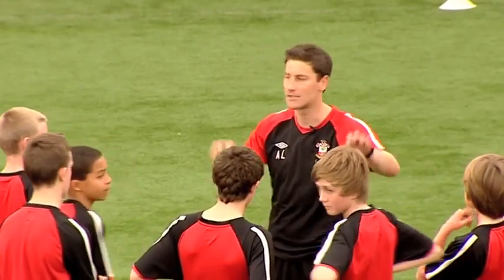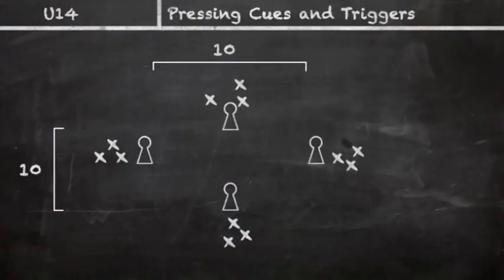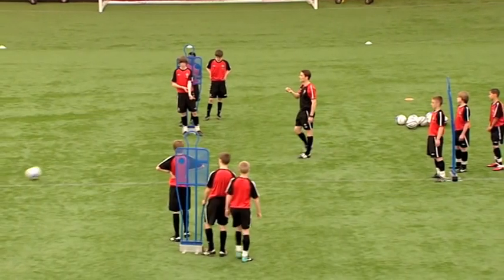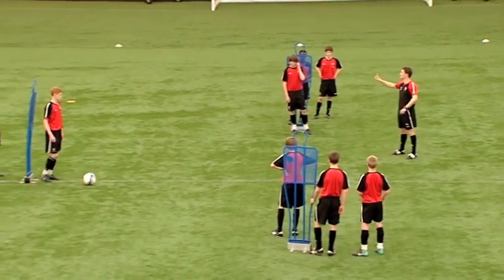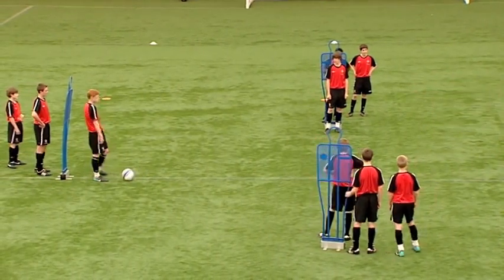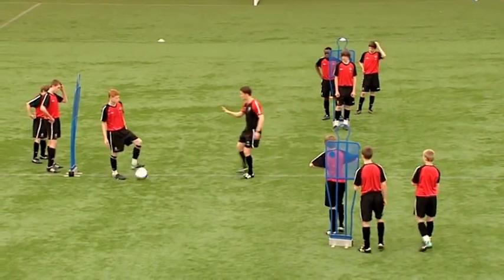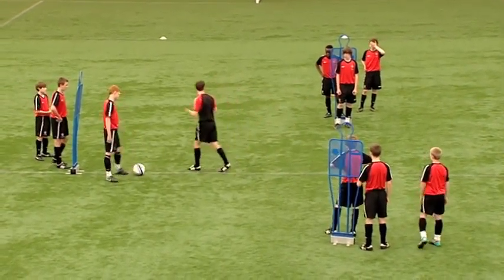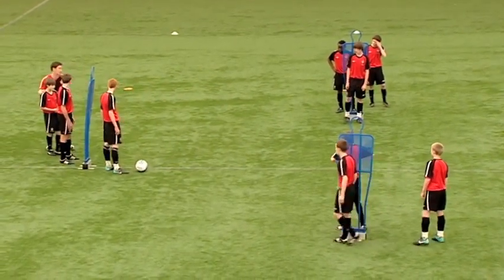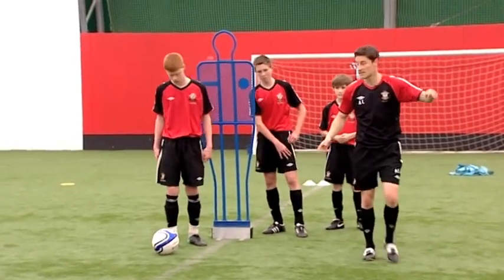I need three players on each mannequin. The first person goes in front of the mannequin. Now if the ball goes in to Woody, he's gonna pass to the right but then go to the left. The player opposite him is gonna go down and press as close as he can — travel a good distance away, get some pressure on. That player goes to the end of the group. When he's finished, he's gonna play right and go left.